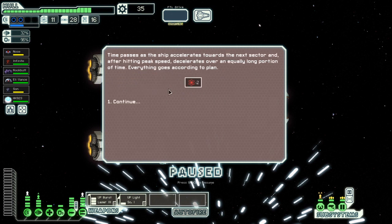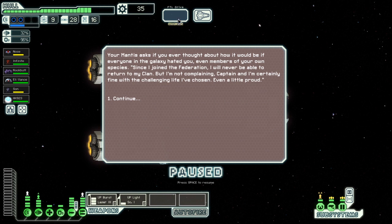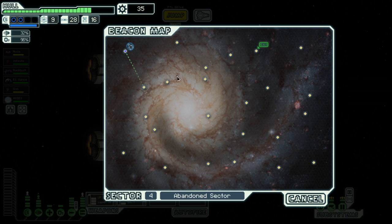We use standard engine travel and socialize with the mantis crew member. Our mantis asks if we ever thought about what it would be like if everyone in the galaxy hated you — even members of your own species. 'Since I joined the federation I will never be able to return to my clan, but I'm not complaining, Captain. I'm certainly fine with the challenging life I've chosen — even a little proud.' That sounds pretty terrible, honestly.